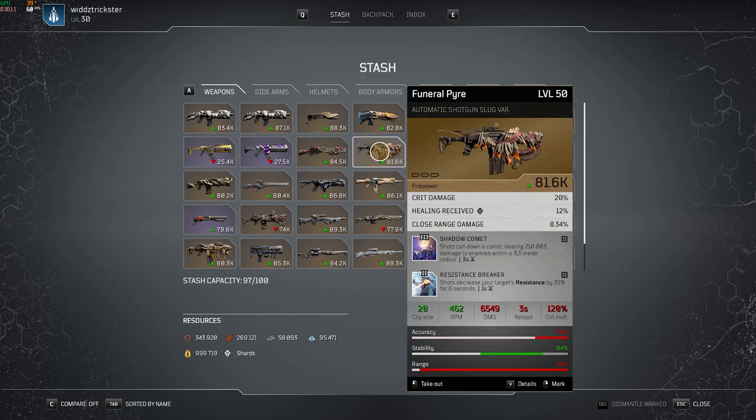Shadow Comet — shots call down a Comet dealing 210,000 damage to enemies within a 3.5 meter radius, also with a 3 second cooldown. This is a talent I like quite a lot, especially if you use it on a build that doesn't require 100% weapon damage focus, like an anomaly-powered skill build. I use it on my Trickster and it's pretty decent for AoE. It doesn't require you to do anything except shooting, so every 3 seconds you just hit one enemy and do pretty damn good damage in a 3.5 meter AoE.